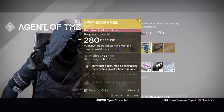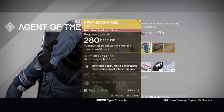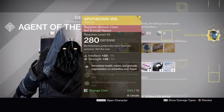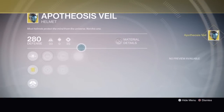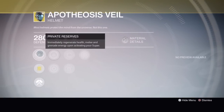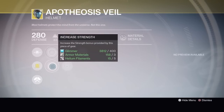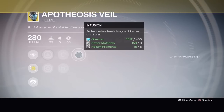Warlocks have the Apotheosis Veil - first time Xur is offering this helmet in Year Two, and I don't have this one so I'll be grabbing it; it's the one exotic armor piece I don't have yet. Its exotic perk is Private Reserves - immediately regenerate health, melee, and grenade energy upon activating your super. It's also got Intellect or Strength, Inverse Shadow or Second Thoughts, and Infusion, which replenishes health each time you pick up an orb.